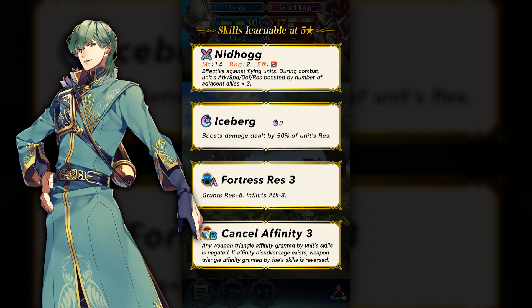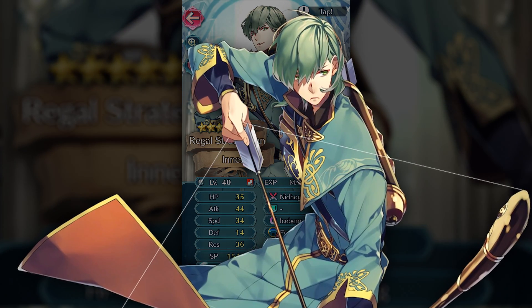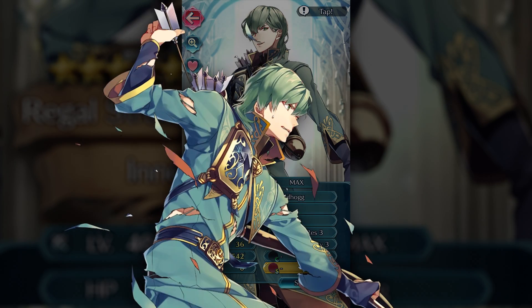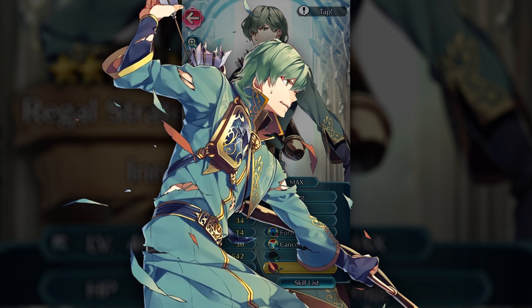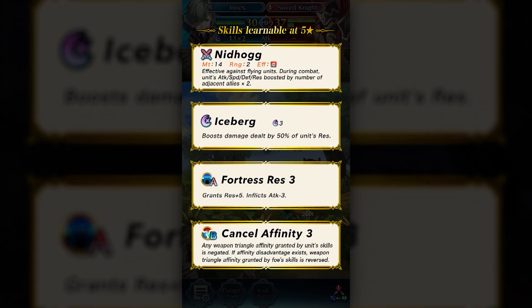As far as his stats go, he's pretty much on par with most archers — slightly below Bride Cordelia in offenses and speed. At level 40: 35 HP, 44 attack, 34 speed, 14 defense, and 36 resistance. He's quite beefy on resistance, making him a mage killer. His stats are honestly much better than Niles', and he seems to be a more offensive version of Niles with a legendary weapon. Against enemies with high defense he may not shine, but since the meta is pretty mage-heavy right now, he's a solid choice as a mage-killing archer.